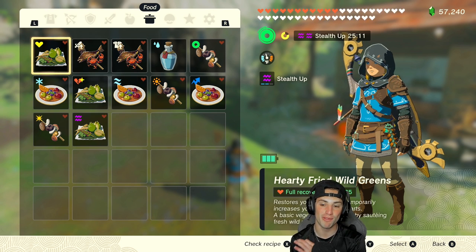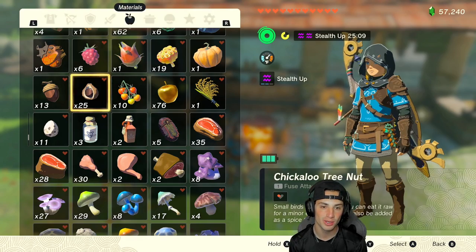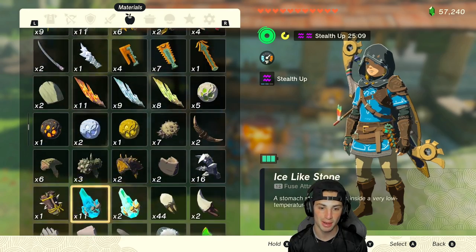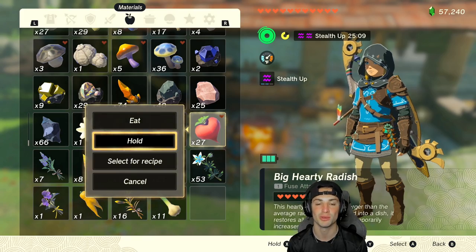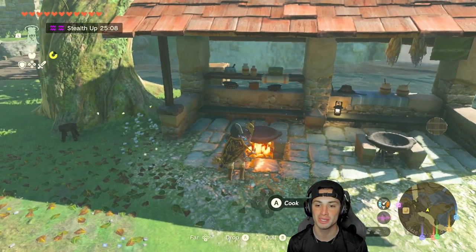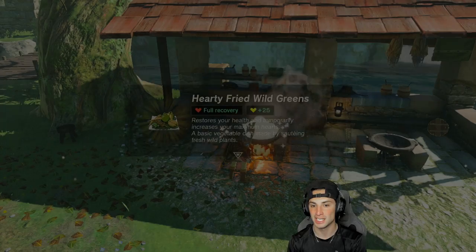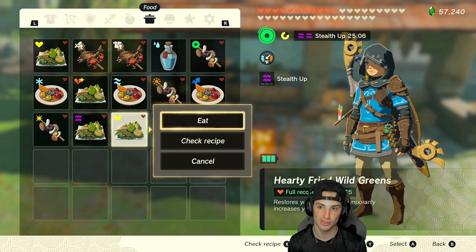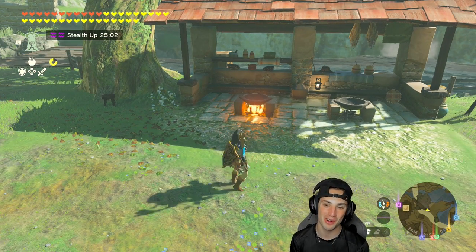Starting off with our first recipe: full recovery hearts plus 25 additional hearts. We got ourselves Hearty Fried Wild Greens. This is not a hard recipe — all you gotta do is find some big hearty radishes. They're kind of rare but look them up if needed. Once you find them, you need five of them. Throw them in the cooking container and there you go — full recovery plus 25 additional hearts. That is wild. I'm actually going to eat one right now so you guys can see how many extra hearts I have — just absurd.